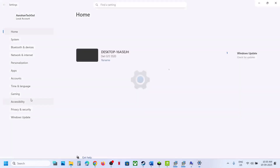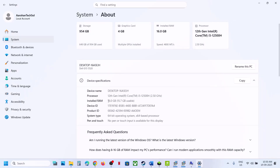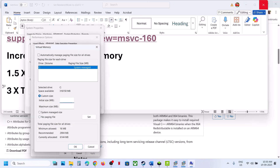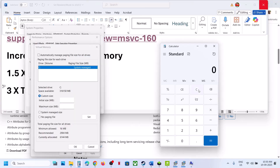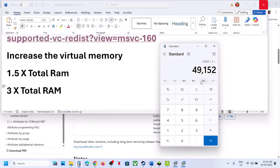To check your RAM, go to Settings > System > About — in this example it is 16 GB. So: initial size = 16 × 1024 × 1.5 = 24,576 MB; maximum size = 16 × 1024 × 3 = 49,152 MB. Enter your values, click Set (this is important), then click OK. Launch the game and check. If not working, restart your computer and check.